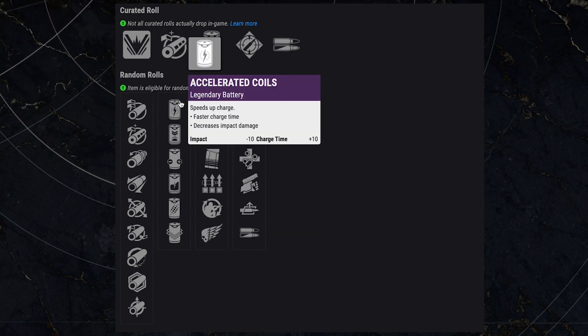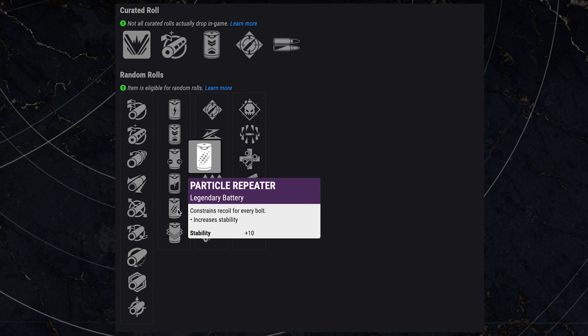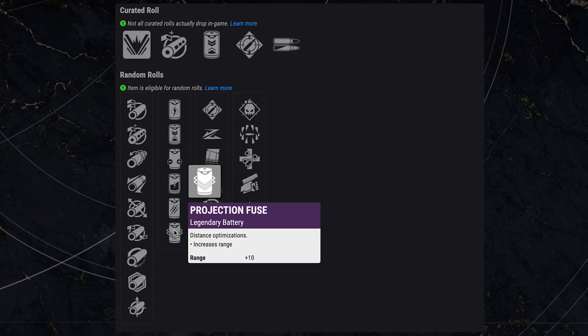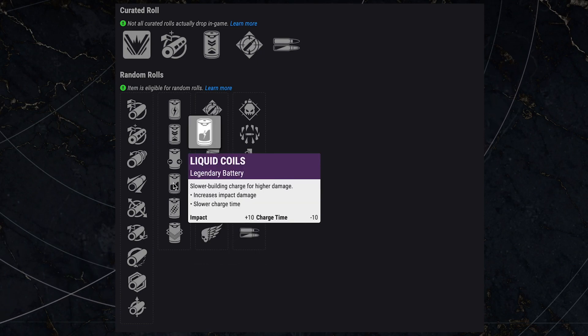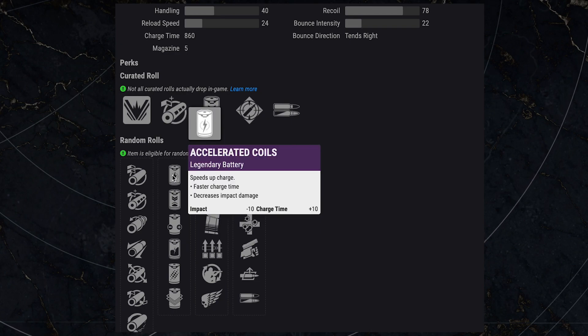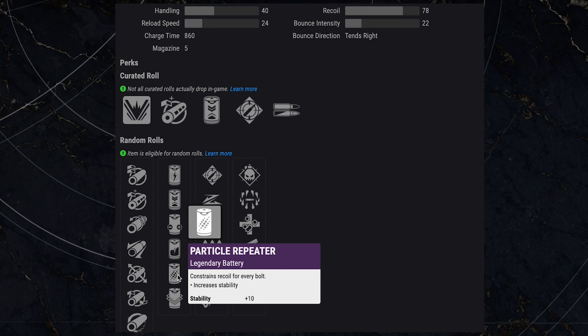For the battery mods there are really only two options: Projection Fuse or Particle Repeater. Particle Repeater is my go-to without a doubt — that stability is always going to help tighten up the spread and ensure you land shots more consistently compared to the plus-10 range from Projection Fuse. All the other battery options have pretty big downsides — accelerated coils reduces impact by 10 which decreases your range, and the charge time difference is ever so slight. So go with Projection Fuse as your primary and Particle Repeater as backup.